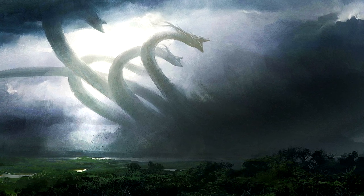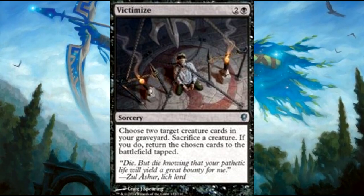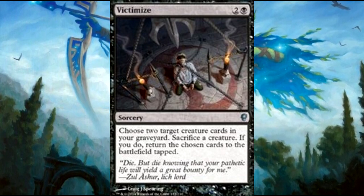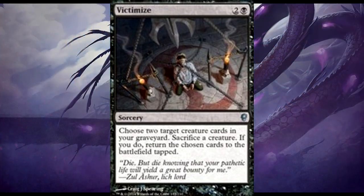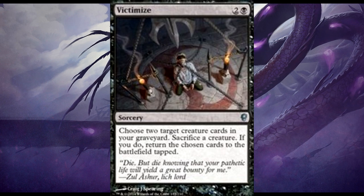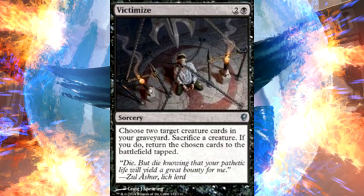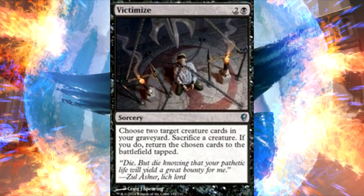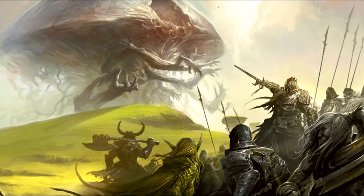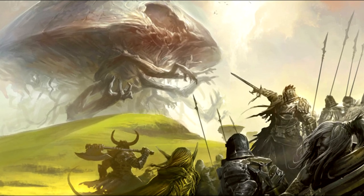That leads into how to recur stuff from the grave. Starting with Victimize — a 3-mana sorcery. Choose two target cards in your graveyard, sacrifice a creature, and if you do, return those cards to the battlefield tapped. A lot of times you're sacrificing tokens to get two real creatures back, straight to the battlefield. You can use those ETB effects to sometimes get even more creatures back or more sac outlets. This is really just an overall value card in this deck.